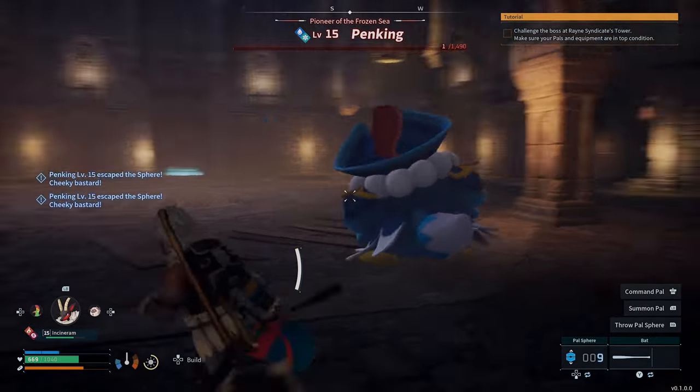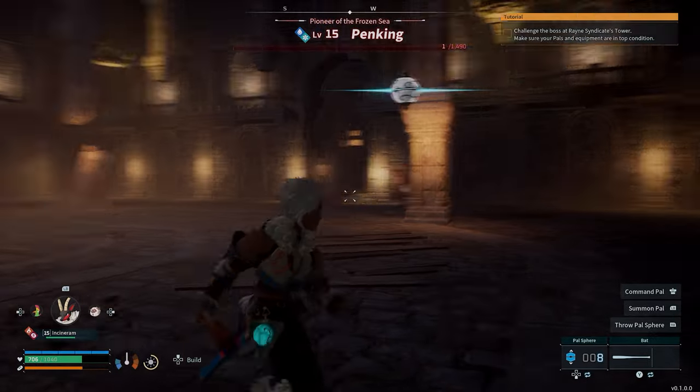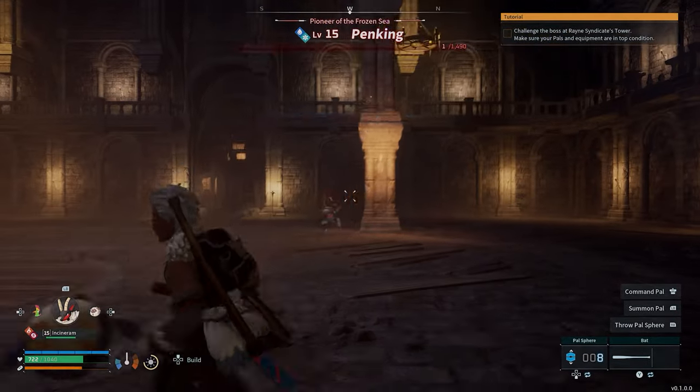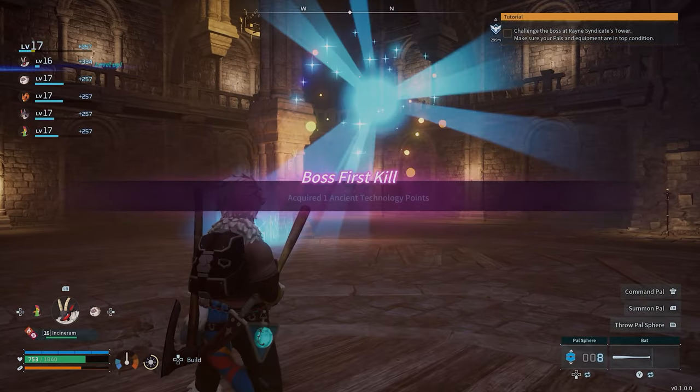They're definitely worth tracking down. As I said, you saw three or four there on the map, so just keep wandering around and exploring. It's always really safe in this game because of the fast travel system — all you've got to do is find any fast travel point and you can go back. As soon as you either defeat it or catch it, you will get an Ancient Technology Point.